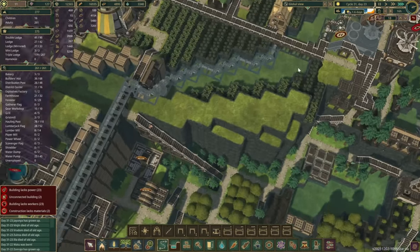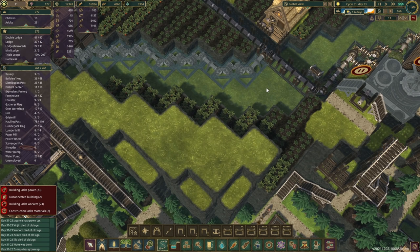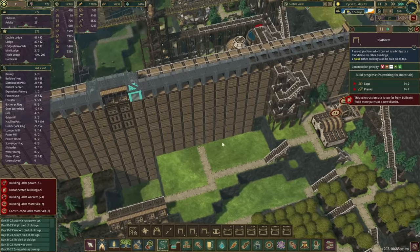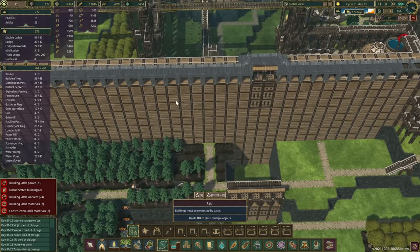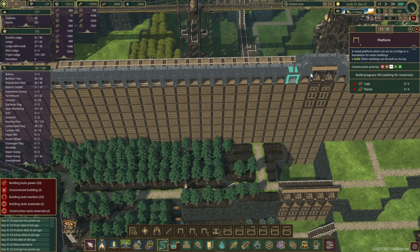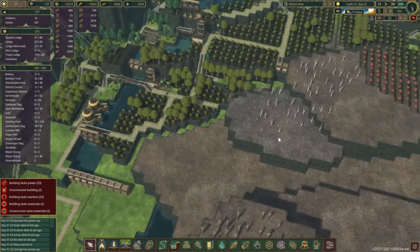Let's just check on our power lines. That's connected. With the rest — they built the platforms, so that's good. Can't quite reach those, probably because there aren't any roads. We'll do the same on this side as well. Are they able to reach now? Almost — that's looking much better as well.